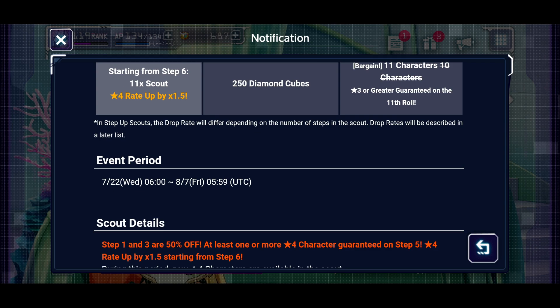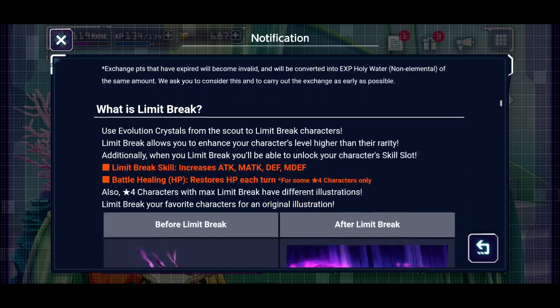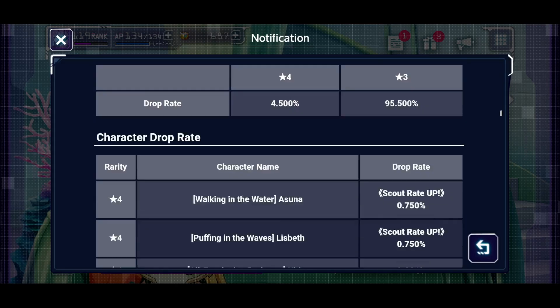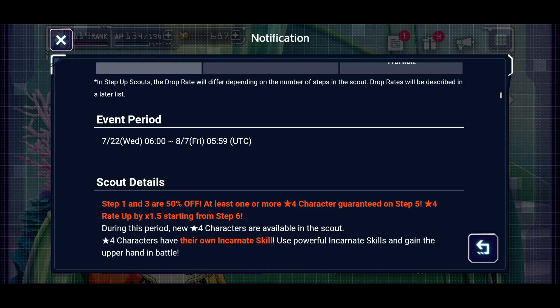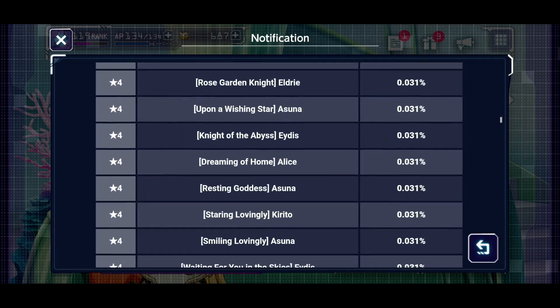The banner is going to drop at the normal time at night, roughly a little over 12 hours from now. Steps one and three are half off as usual. I'll probably go all five steps if I don't pull either of them, because going to step five at least gives me a 50% chance to get one of them.